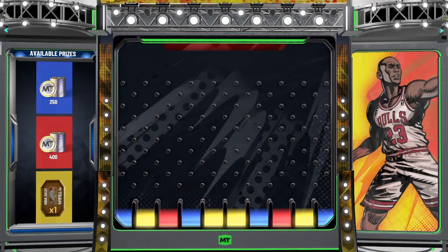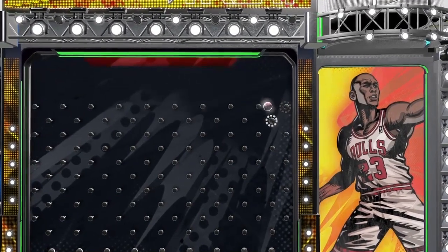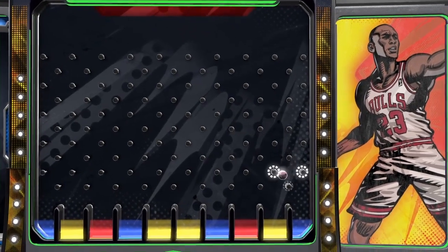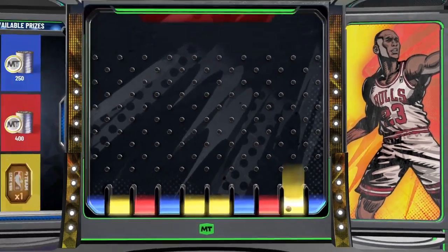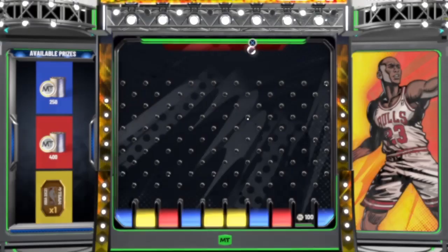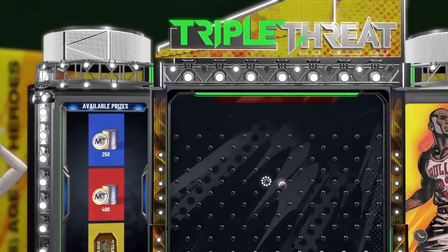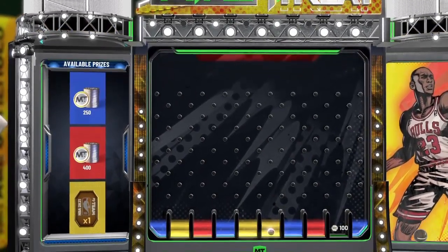Let's see if we get any ball drop luck here. One token — $400 MT is probably the best prize. Red, red — oh red, we're close. Get the red, get the red, get the red out. Nope. We got one token. And we got one token again.